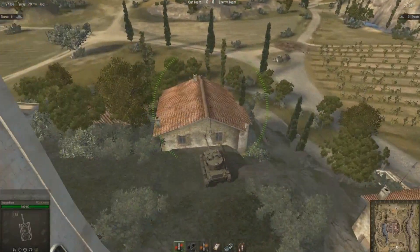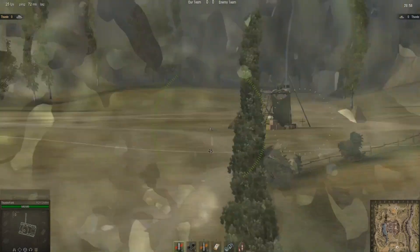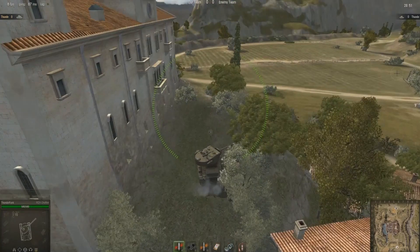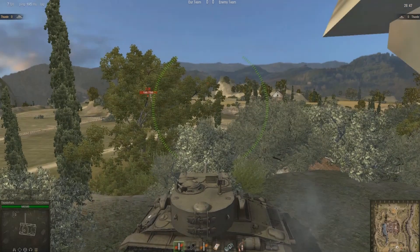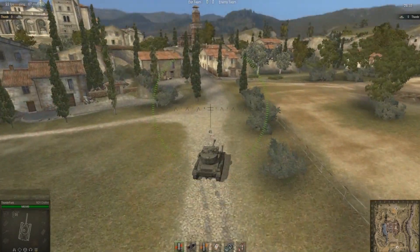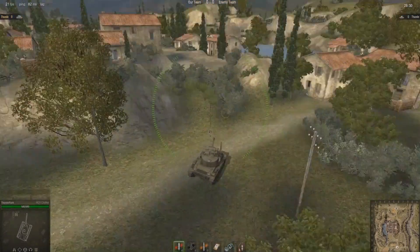The courtyard here isn't as useful when spawning at base number two as the only position you have is this one. You've got that building for cover and these bushes offer very good camouflage and a good view of the enemy's base. The saving grace is you can get here very quickly, so you've got a good chance of spotting the enemy getting into position. Unfortunately you are very exposed in that area, so if nobody's following you up to the village and you haven't got backup, just swing a quick right and take the bottom road.